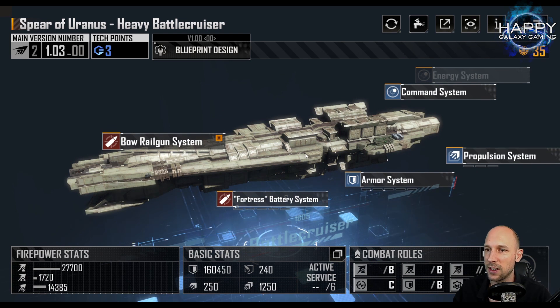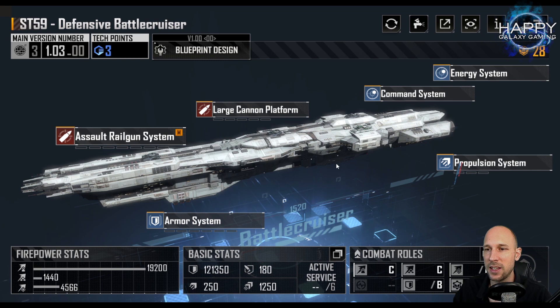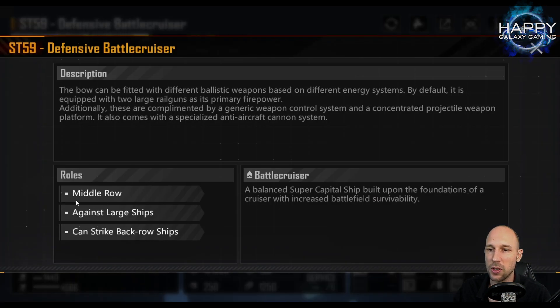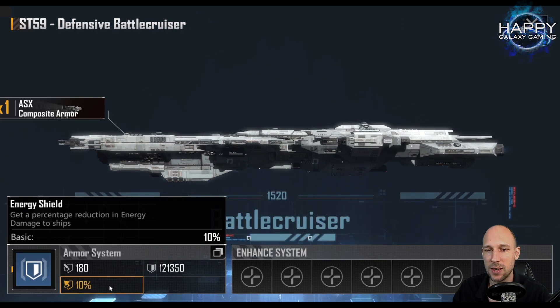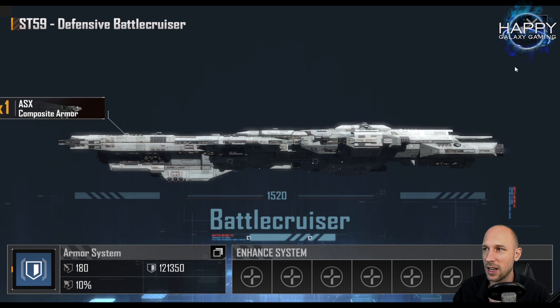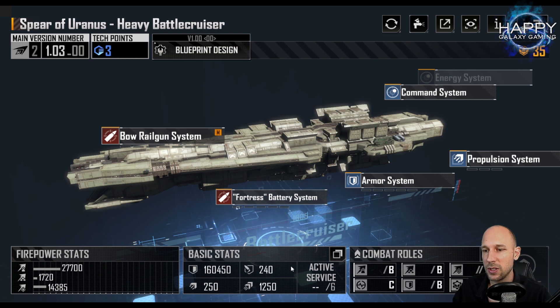In the base setup, the Spear of Uranus is for sure the best frontline tank ship, and it does really good damage with 27,700 anti-ship. The ST-59 has a very interesting place in the game — it does significantly less damage, it starts in the middle row, and you have to keep that in mind. It can strike back row ships, which is something pretty interesting. We will talk about DPS later, but when we go into the details for the armor, it comes with a 10% energy shield and 180 armor.